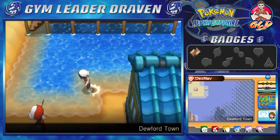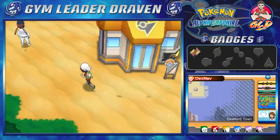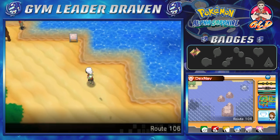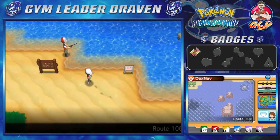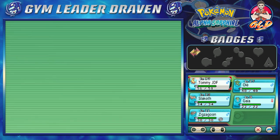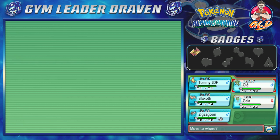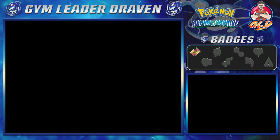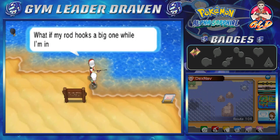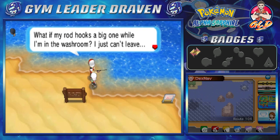Continuing our adventure in Dewford, we head north into Route 106 where we find some trainers. I'm going to be training my Pokemon — specifically Gaia the Fierce Knight — because we really need to level her up. One fisherman nearby jokes about not being able to leave his fishing rod if nature calls.